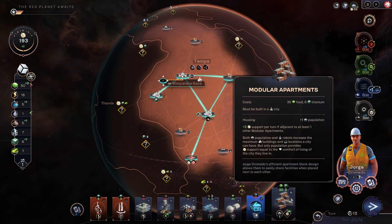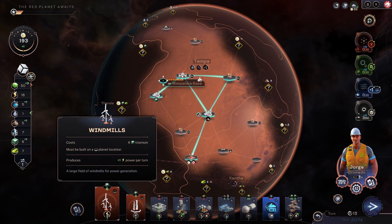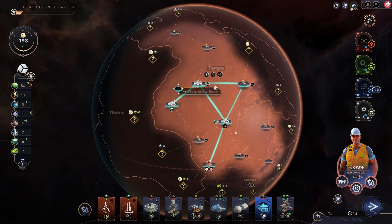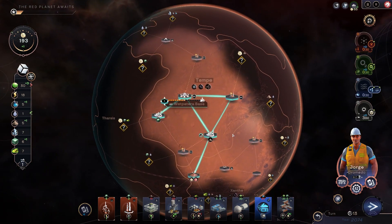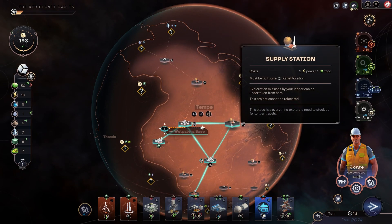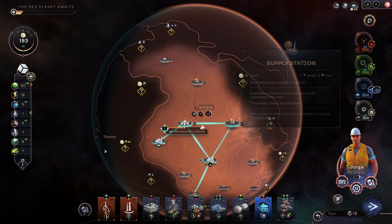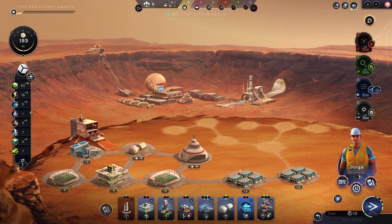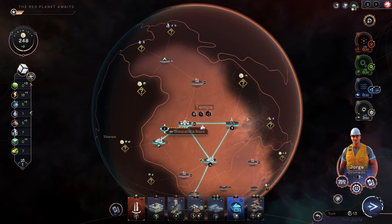As much as I want to build the modular apartment, building these would be really helpful. Supply station's already claimed there — we're going to build there, get some more power going. We were always going to overwrite that supply station anyway. We will build population with this — that gives us a bit more of an expansion thing. Tech. Seems we're building kind of tall at the moment — I'm not against it.